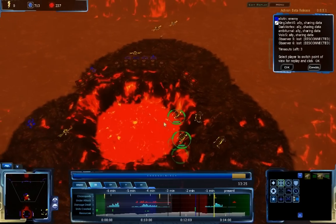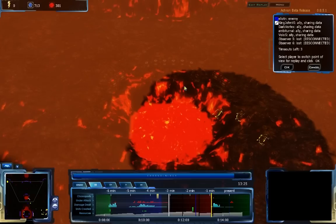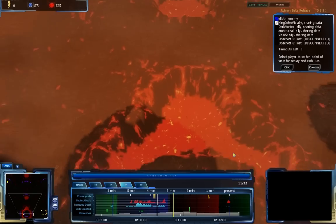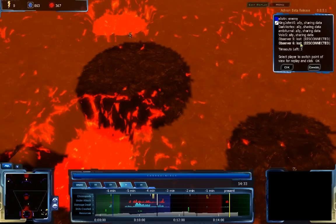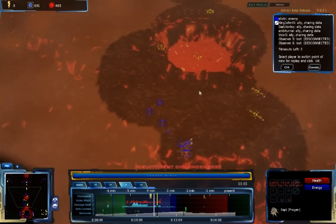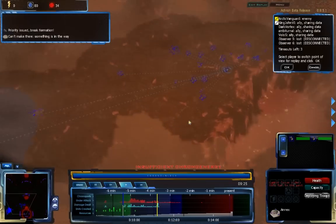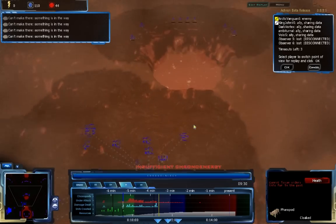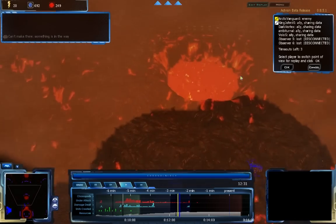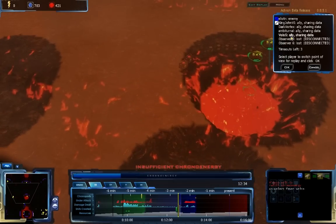Arctic Vanguard has actually sent another unit back to the past — so he has units going back to the past at two different times, and is sending something else as well. Arctic Vanguard is really taking advantage of his chronoporting and Elliot N is going to run into a lot of trouble countering this without chronoporting himself. A bunch of Firepods are coming back to help out, making this attack much more powerful. Arctic Vanguard, at the present about three minutes up, hasn't built any more units — he's just double-checking his attacks to know when and where to chronoport.